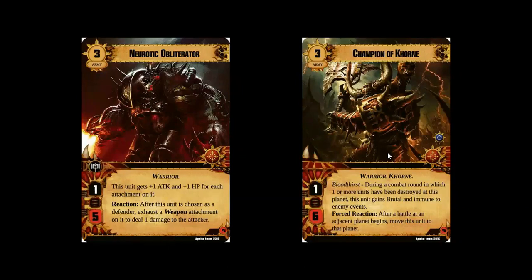The Champion of Khorne is really cool as well. Three cost, no command, one attack, six hit points — there's a decent stat line. It has a Bloodthirst reaction, as all the best Khorne units have, which is always triggered by a combat round in which one or more units have been destroyed. In this case, the specialization gives the Champion of Khorne brutal and immune to enemy events, which is quite thematic — it fits in with his Collar of Khorne. But what I like about it is this forced reaction: after a battle at an adjacent planet, move this unit to that planet. So you have only limited control over where the Champion of Khorne goes; he is going to charge into the fight whenever he can. I think that's just fantastic.